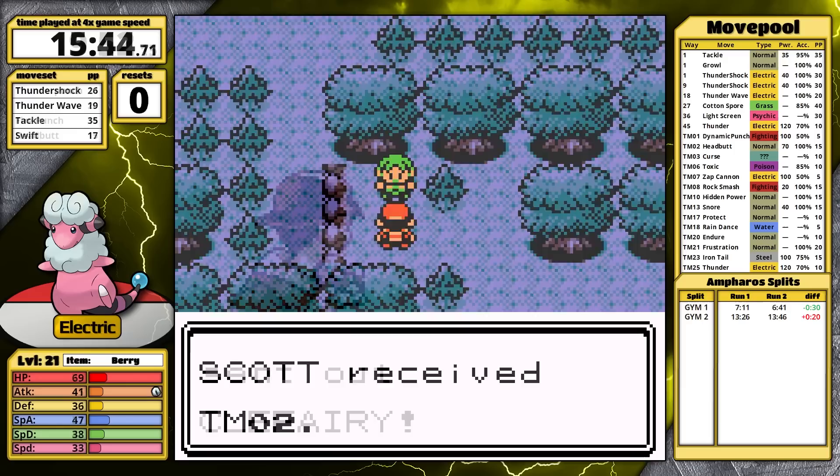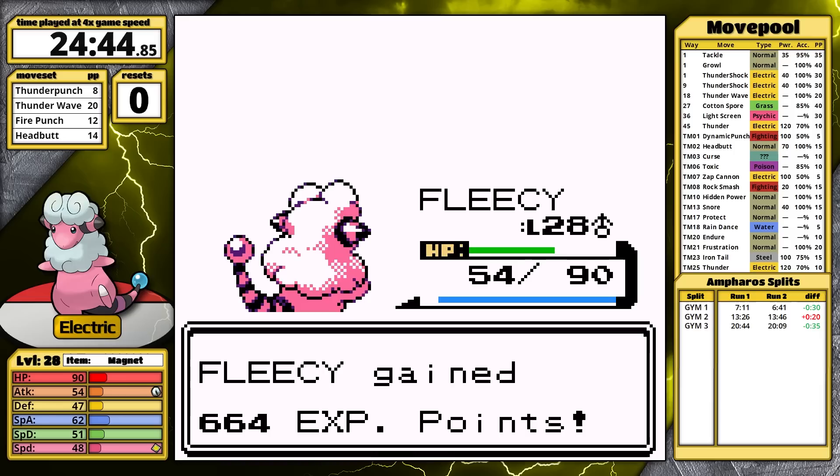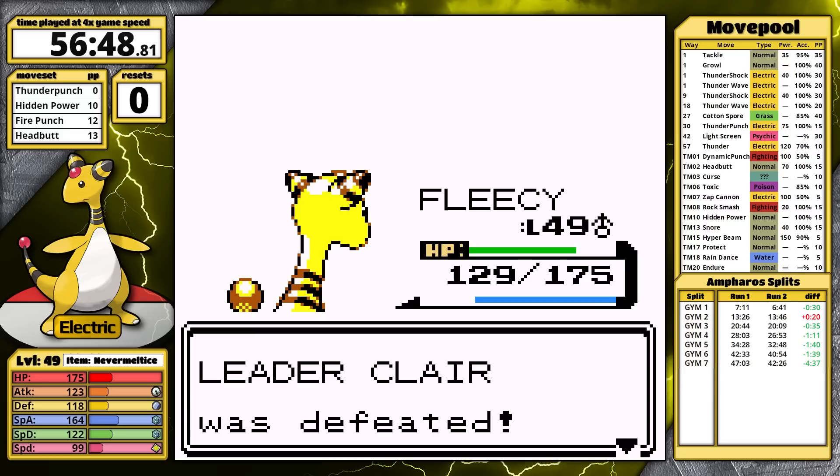The rival is easy again, confirming my suspicion that he doesn't have an ace that is good against the Ampharos line. I backtrack to grab the Charcoal, pick up Headbutt, and face Whitney. I have Paralysis and Flinch on my side, but this fight was close — still, I managed to emerge victorious. Next, I grab the Mint Berry to defeat the rival, and now I have Fire Punch so Bayleef is even worse. Morty is a bit more annoying because I get put to sleep twice. However, my sheep is too strong. Chuck is easy, the Rocket plotline is easy and boring, Pryce is easy, Jasmine is easy, and the final Rocket plotline is easy. Claire continues this trend.